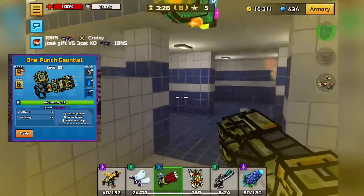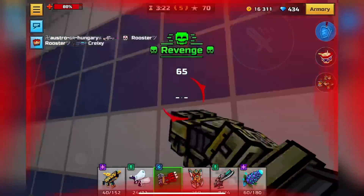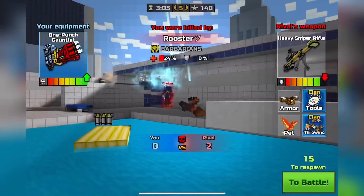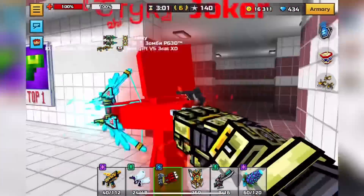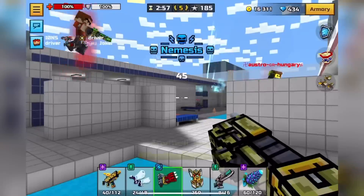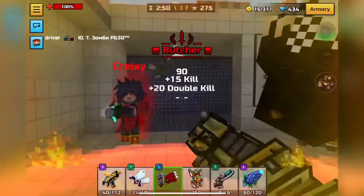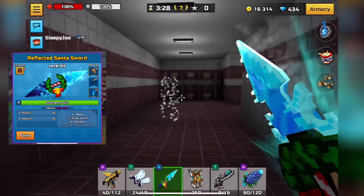Next up is One Punch Gauntlet. What's frustrating is that it doesn't really one-punch most of the time, however I've been experiencing it actually one-punching on the super punch more often recently, which is pretty nice. Sometimes a headshot will one-shot too, which is cool. Its movement speed and attack speed are kind of slow so you really have to hit your shots, otherwise you won't win fights.